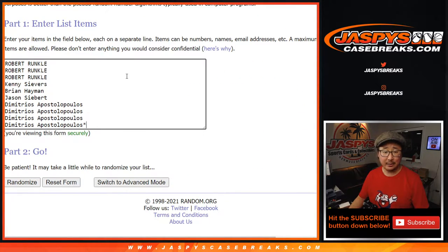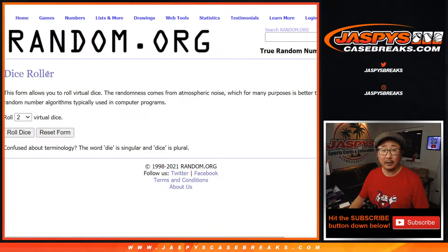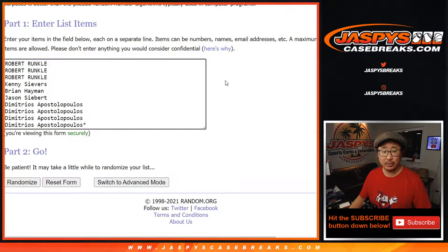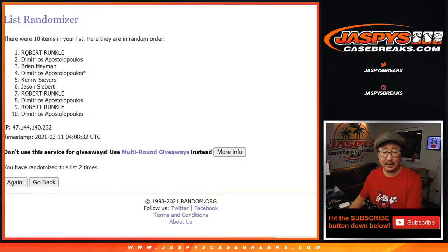Robert, Kenny, Brian, Jason, and Dimitri — thanks for joining. There's the numbers right there, let's roll it, let's randomize it. Snake Eyes, two times — one eye for the snake, left eye and right eye of the snake eyes.